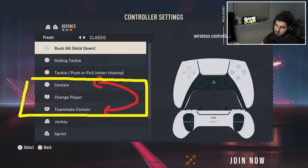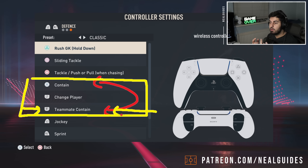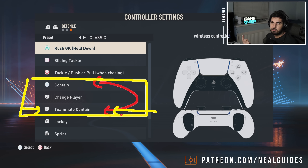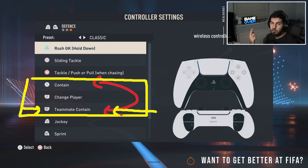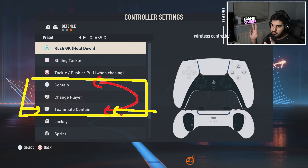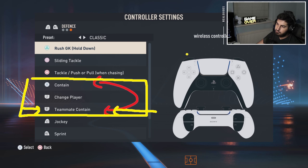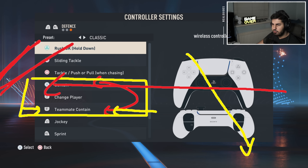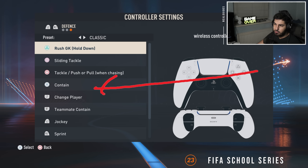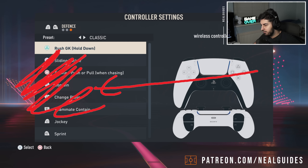I would only do this if you're an elite player. Although X is easier to press for teammate contain, a lot of players don't know how to use teammate contain - they might use it correctly once or twice but incorrectly ten other times, and those mistakes can cost goals. That's everything regarding the so-called secret controls and how buttons work. Don't forget my Patreon series at patreon.com/neilguides for more on running jockey, controller settings, and fake shot tutorials - if you don't get better after one month I'll refund the money. Thanks for watching.